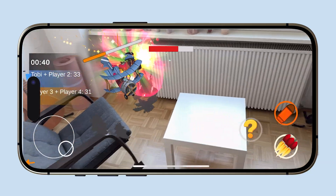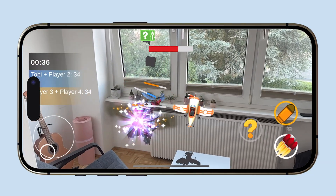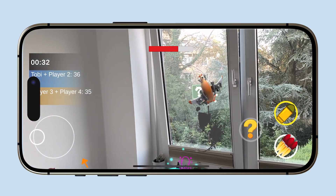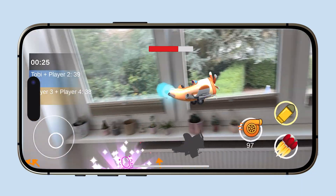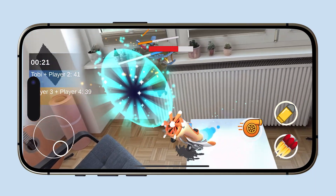Right now I'm testing 1v1 and 2v2 matches with up to 2 human players and 2 AI bots. These battles are pure chaos, with explosions, fire, and crashing planes — exactly the kind of wild moments I wanted from the start. Later on I want to add more planes, new skins, and fresh game modes called missions.